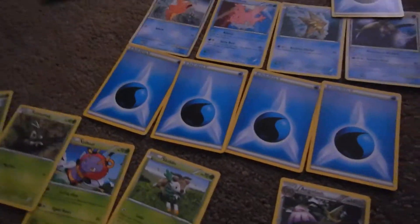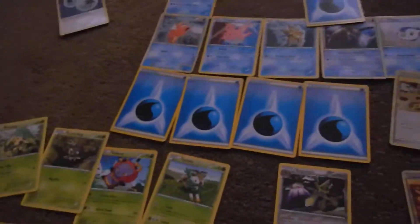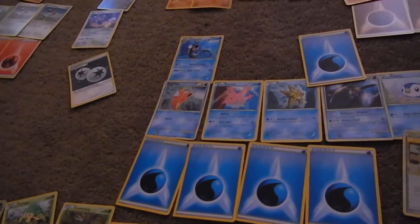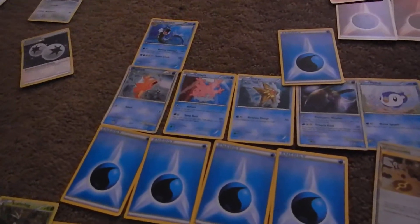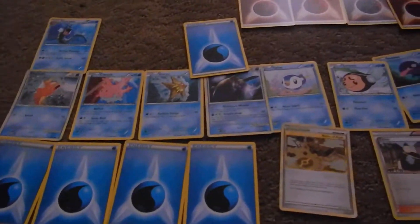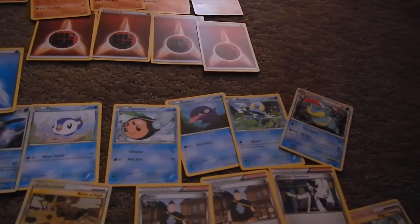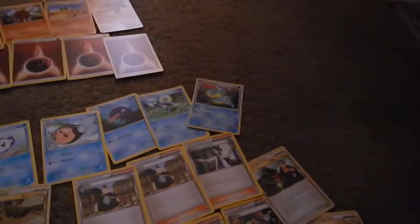Now my second-to-last type: Water. I have a Magikarp, which is one of my suckiest guys, but then the evolved form is one of my best guys — Gyarados — a Kosola, a Staryu, a Welikin, a Piplup, a Timpor, a Shelldor, a Folky, and a Croconaw. I don't have Totodile, but yeah.